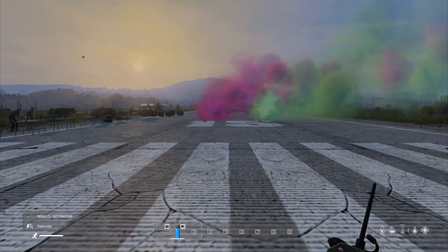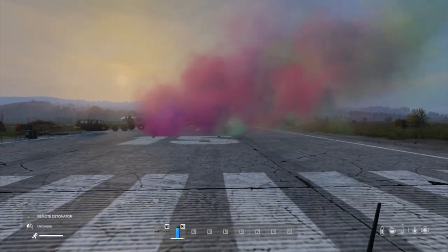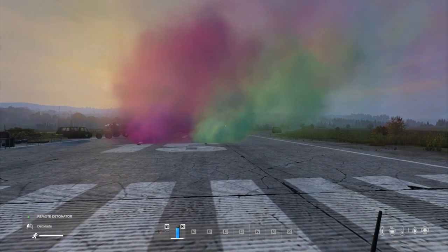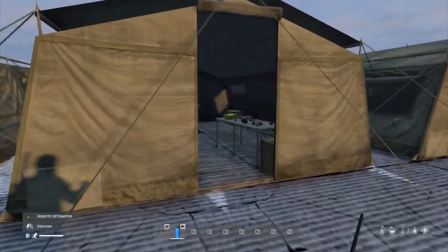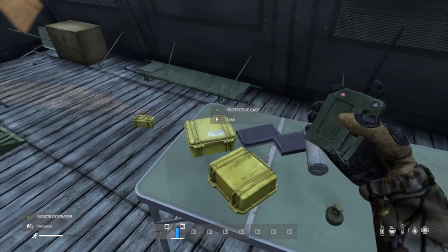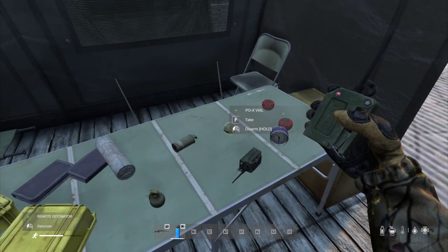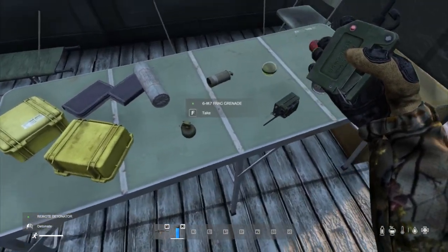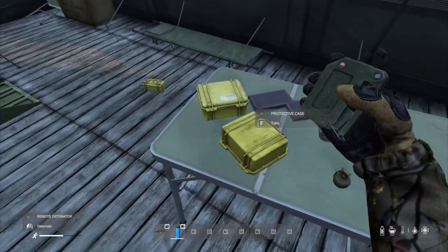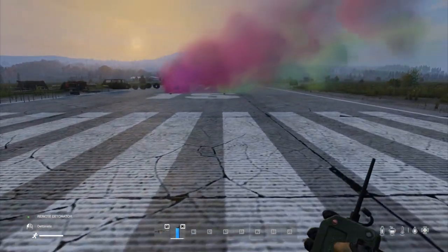How absolutely amazing. Adam and the DayZ team, you have knocked it out of the park with this one. Absolutely brilliant. So just remember: you need the electrical repair kit and the protective case first — that makes the IED. Place it on the ground, add your explosive — smoke grenade, plastic explosive, or a proper grenade. Then set your kitchen timer or alarm clock, arm it, or put the remote detonator in your hand and arm it. Then retreat to a safe distance.